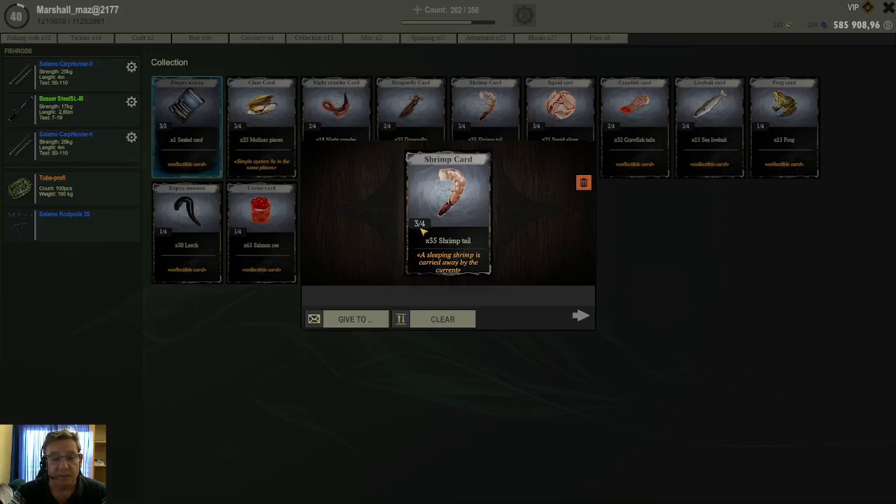Once you get a full stack, you will have an option here — Use. You just click on that Use and it will open the stack and you will get your reward as stated here.